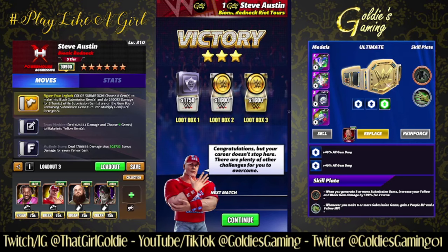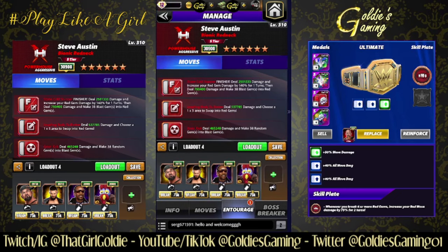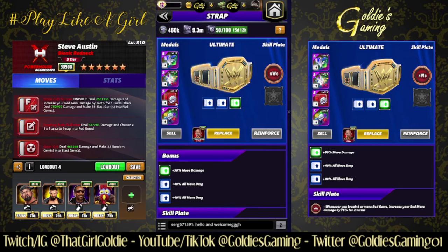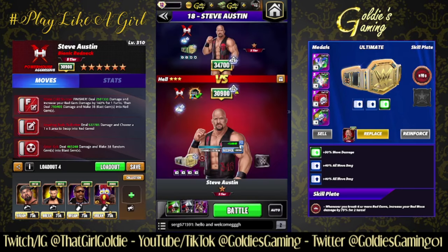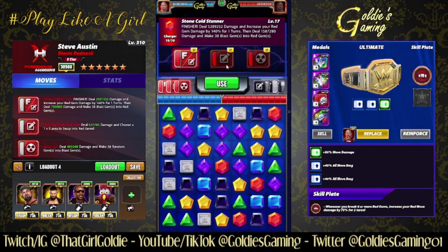Switching focus over to some move damage builds and going back to the triple red. Maybe you don't have a Titan plate, maybe you don't have the pieces to make the gem damage work. I wanted to take a look at how this would fare with Takedown metals and the NWO Tested Loyalty plate. Butch for red MP, Judgment Day Finn for 100% to the red moves and plus-two MP, Snoop for 40%, Gooker for 40%. Going over to the 50% move damage belt, two sets of Takedown 2s. The NWO Tested Loyalty plate — whenever you break six or more red gems, increase your red move damage by 75% for two turns, so if they kick out, the plate will stack.